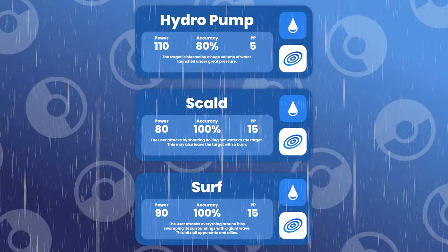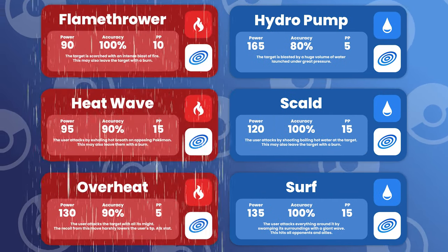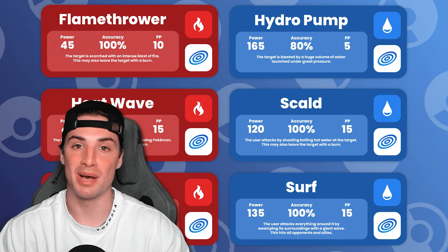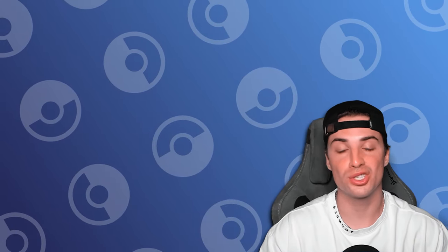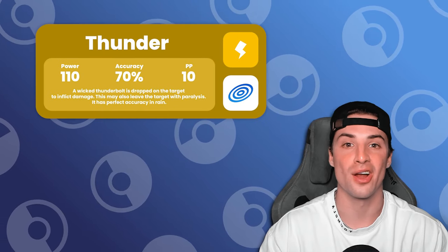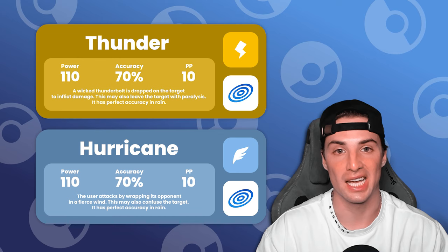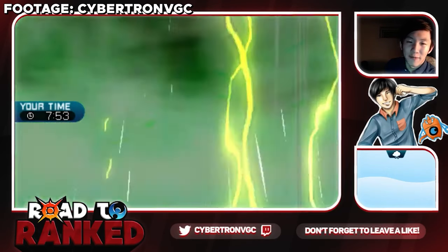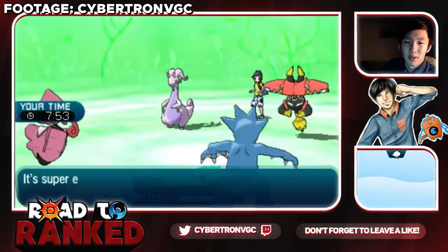For starters, rain buffs water moves, giving them a 50% increase in damage. On the other hand, it nerfs fire moves, decreasing their damage by 50%. This effect is probably the best rain has to offer, as it makes water Pokemon extremely strong offensively. Unlike most weathers, rain also boosts the accuracy of a few moves, most notably Thunder and Hurricane. Both are two very strong special attacking moves, and their only downfall is their abysmal accuracy stat. With rain present on the field, Pokemon who utilize these moves can fire off big damage while never missing.